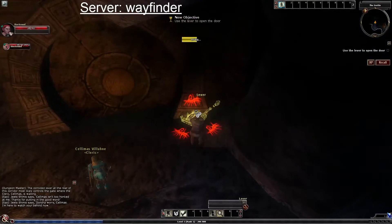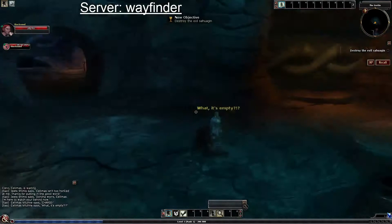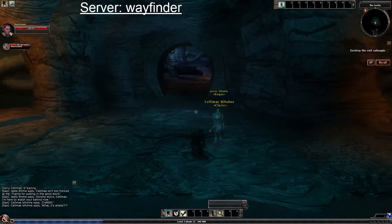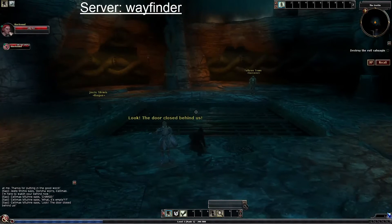Opening the gate. The room appears empty at first but they'll be here in a minute — they don't like fighting head-on so they take their time. The door closed behind us. It would be logical to assume — trap! Enemies spotted.